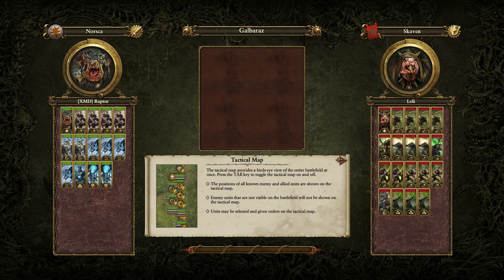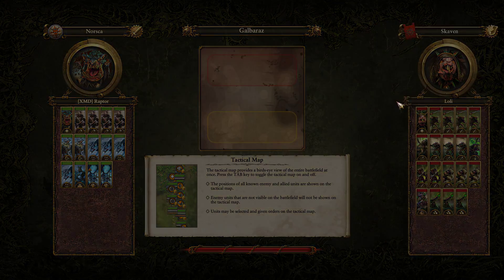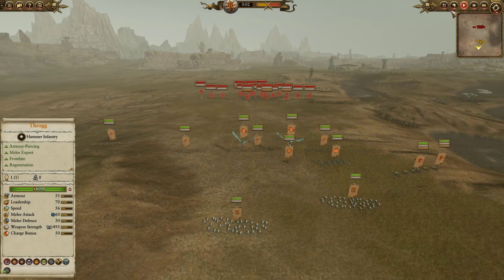Hey guys and welcome to a battle featuring the legendary Raptor and an ice themed Norscan build looking particularly badass, up against Loli and his Skaven forces.